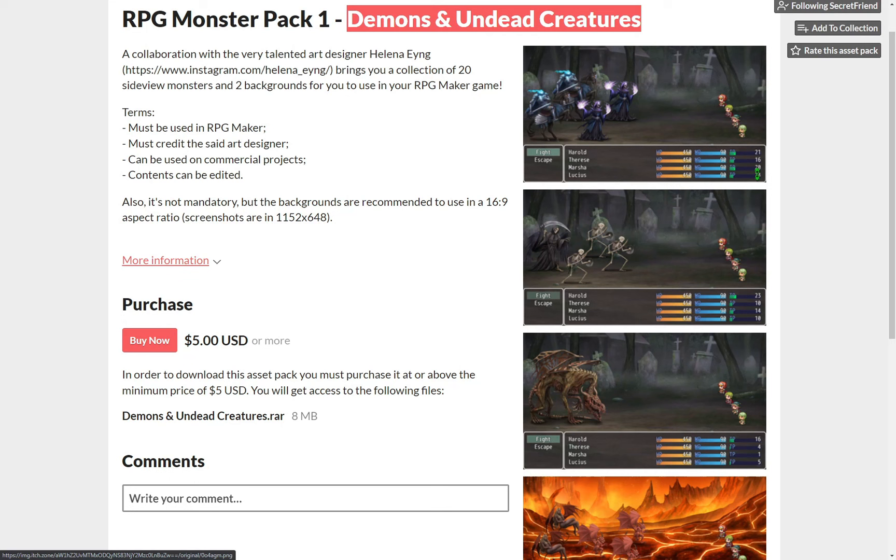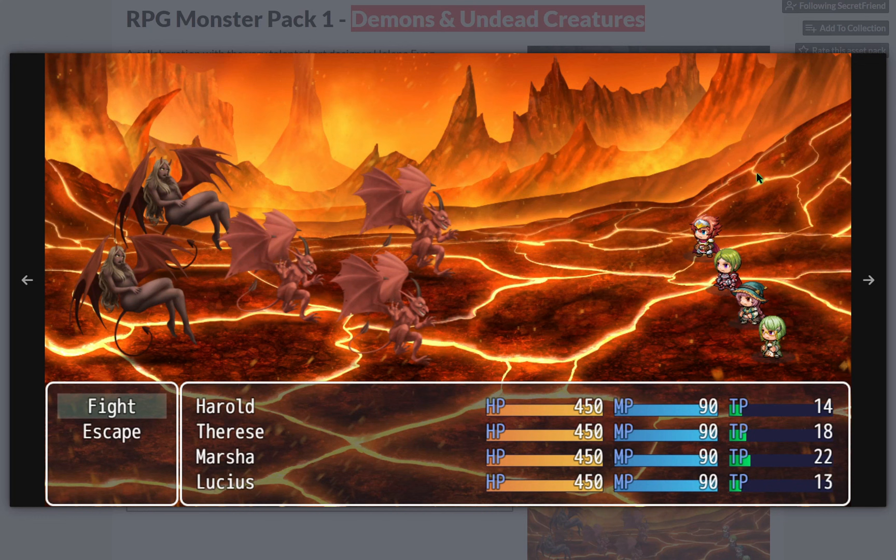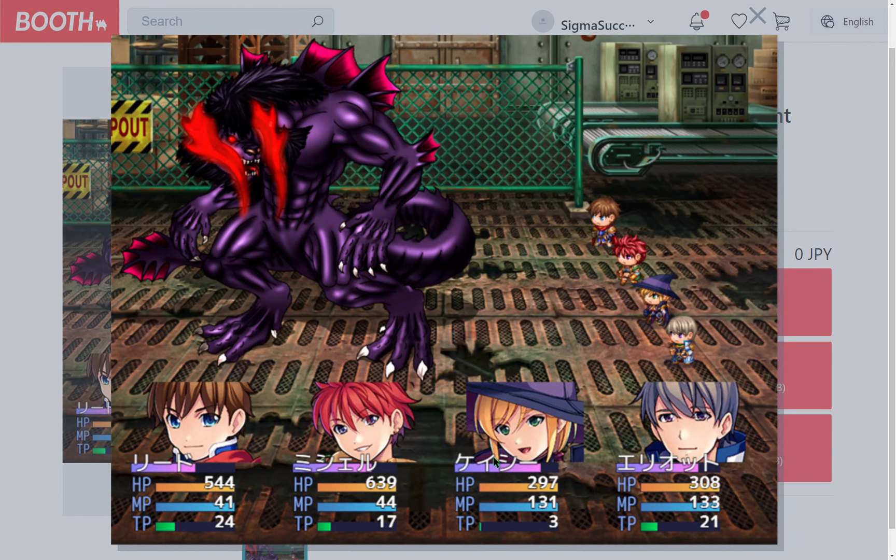In today's news we have an enemy battler pack of demons and undead creatures by Secret Friend, and a standing behemoth by Tovariki Fubuki.